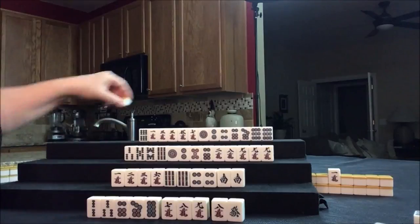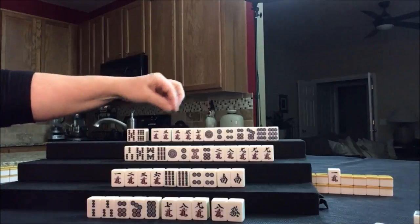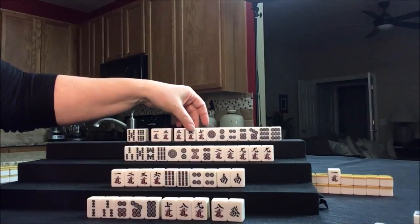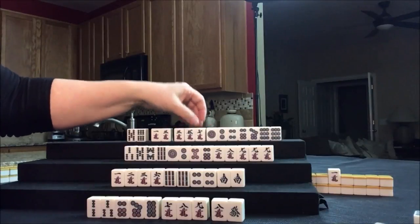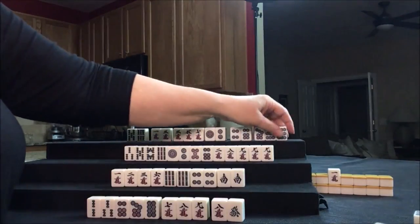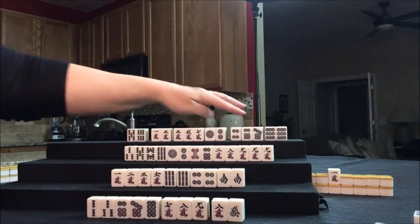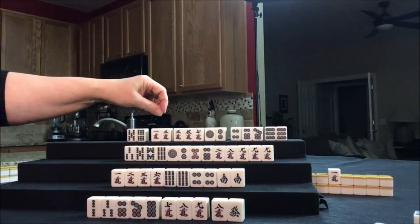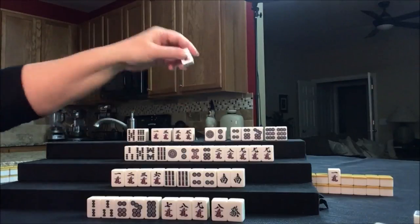Let's now draw for North: five bam. Side wait, edge wait, closed wait, isolated. Either way, we have a closed wait with this — three five, five seven. Edge, closed. Here's a side wait right there and a pair — got to have a pair. Let's make that side wait there. Let's go ahead and discard the seven crack.